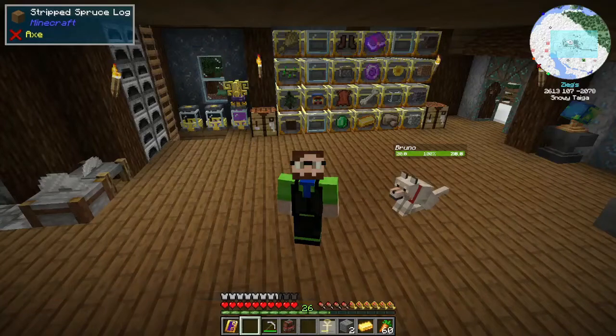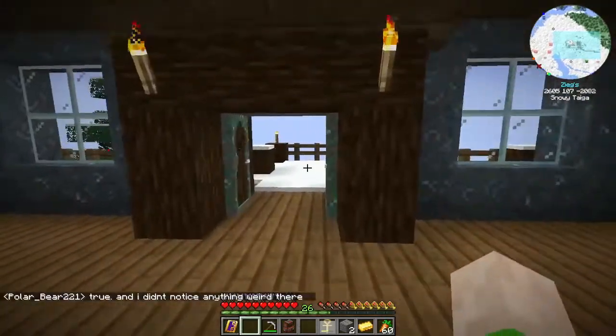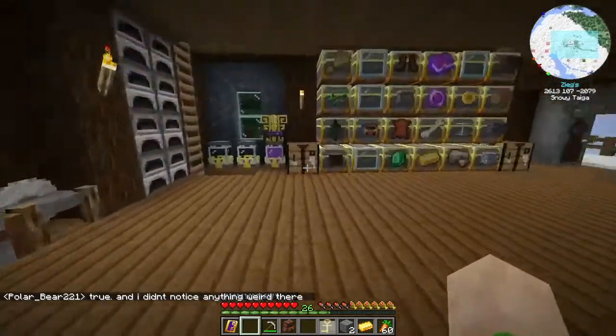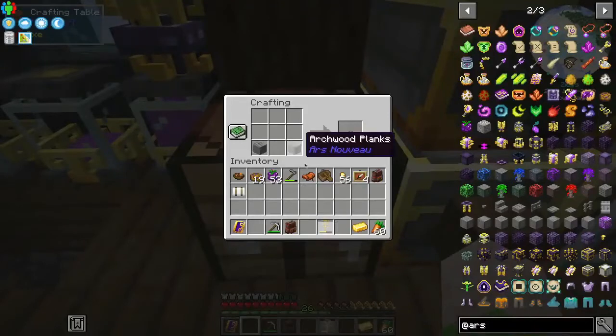Hello and welcome back to Ars Nouveau. We are in our starter house at the moment, but we're going to be moving things out today. We're actually going to start doing something completely different instead, and that is we have a new tool in Ars Nouveau called the Dowsing Rod.